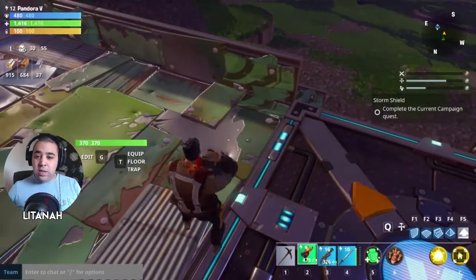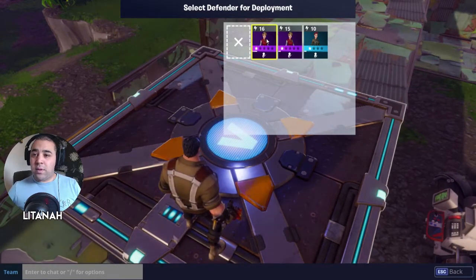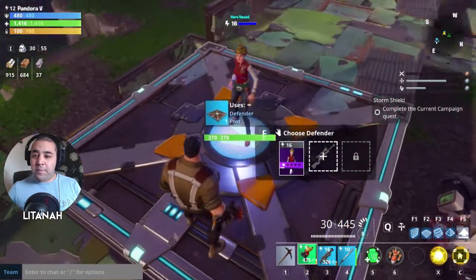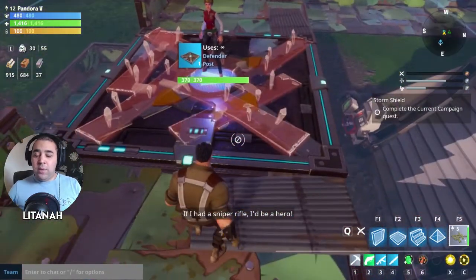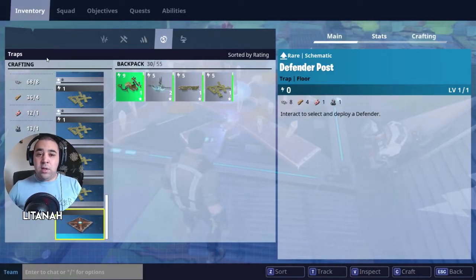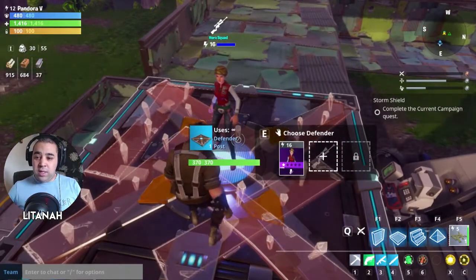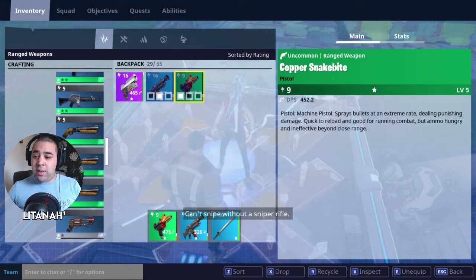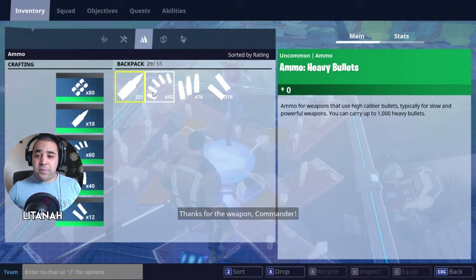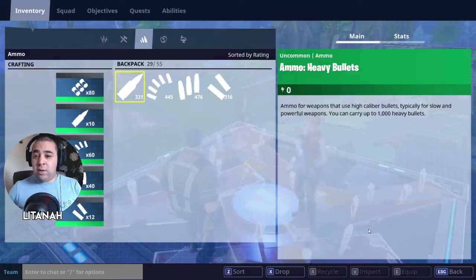Once the defender post is placed, hold down E to choose a defender. I'll go with my highest-level one — double-click to confirm. Then you need to drop a weapon for them. Press I to check your inventory for a sniper rifle, find it, click it, and press X to drop it. They'll pick it up and you'll get a confirmation: 'Thanks for the weapon, commander.'